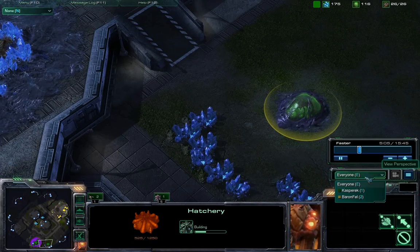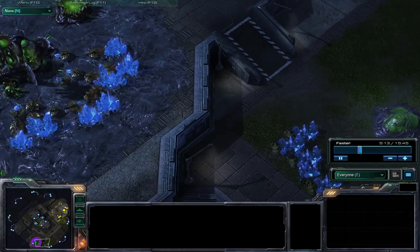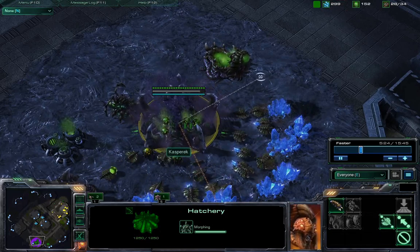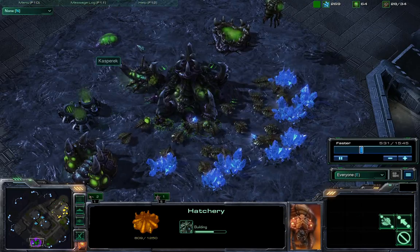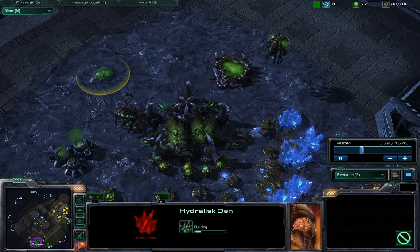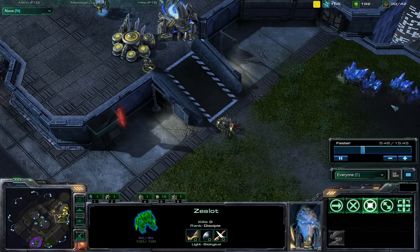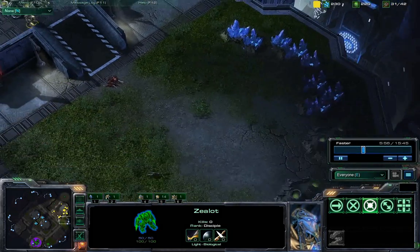Did Baron Fell see this expansion? No, he did not. He sent out a probe earlier but did not see it going down, and the probe got killed by the queen. We have the lair almost done — the lair was actually started before this hatchery, which is very interesting. Going to be getting down a hydralisk den, and hydralisks are so good against gateway units. Roaches are great against zealots, but they take so much damage against stalkers and without speed they just get kited so easily.